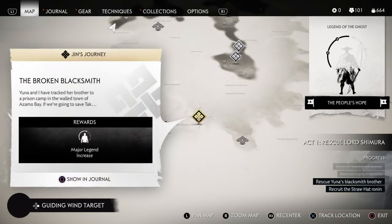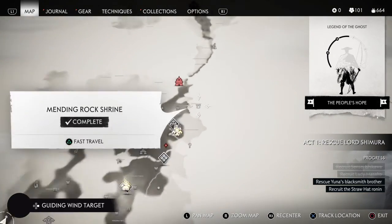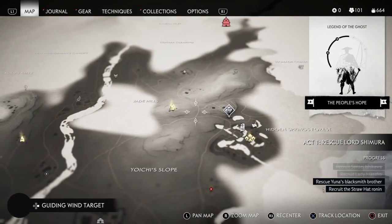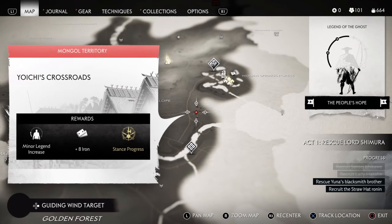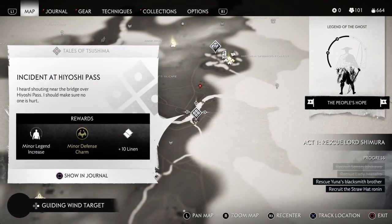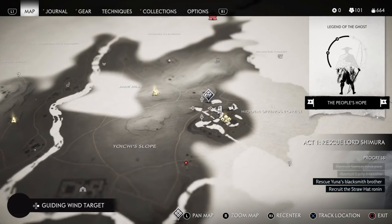Okay, so we can go south. The broken blacksmith. The other thing is that we still haven't cleared this one right here - Yoichi's crossroad - we get eight iron and we get stance progression. So I think we should do Incident Hiyoshi Pass, and we still haven't done the Hiyoshi Pass either.